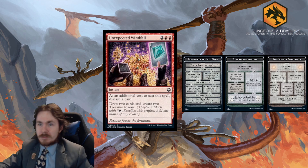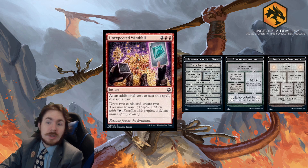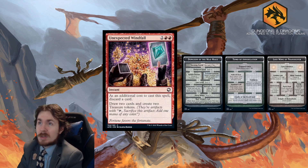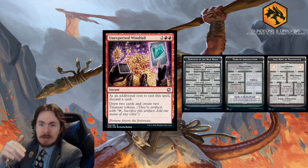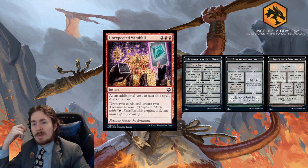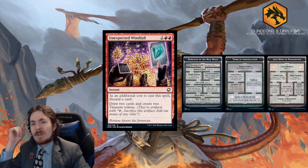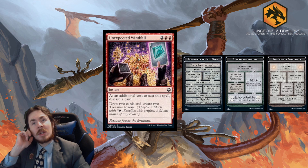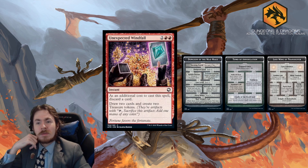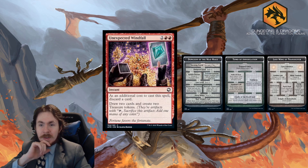Unexpected Windfall is a 4-mana instant. Additional cost: discard a card. You draw 2 cards and create 2 treasure tokens. Similar to Prismari Command but with treasures instead. It's expensive but the key redeeming factor is instant speed. If it were sorcery speed it would be a 0; at instant speed it's a 3 out of 5 in Limited — you discard 1 card, draw 2, and make 2 treasures, which is solid value. In Standard, too slow to see play.